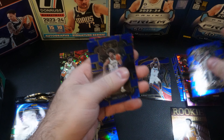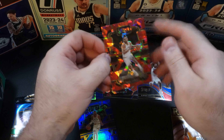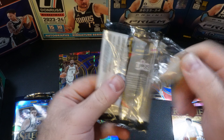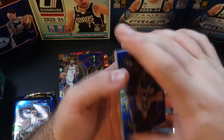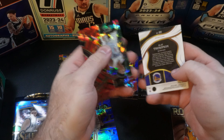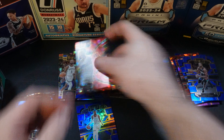Damian Lillard, we have Andre Jackson Jr., Michael Bridges, a premier, and Devin Vassell on the red cracked ice. We have a Klay Thompson — that should be a courtside, which it is. Our second courtside in this mega box, and we got a Jordan Miller on the premiere.